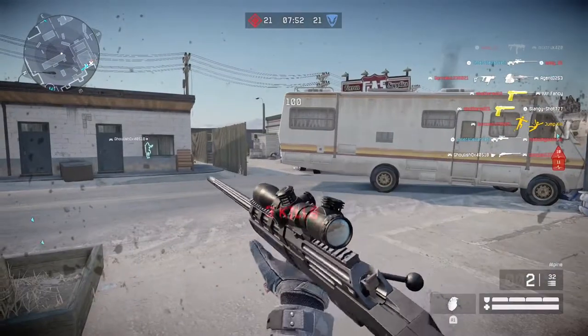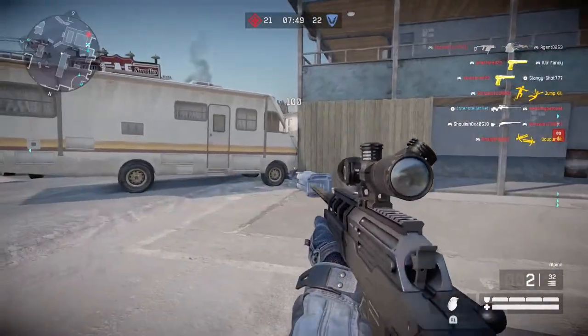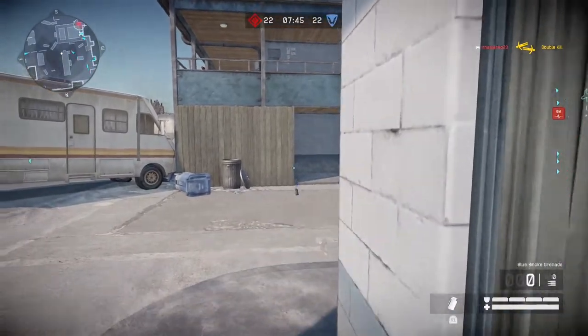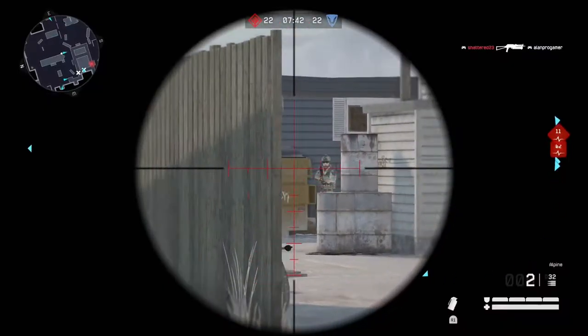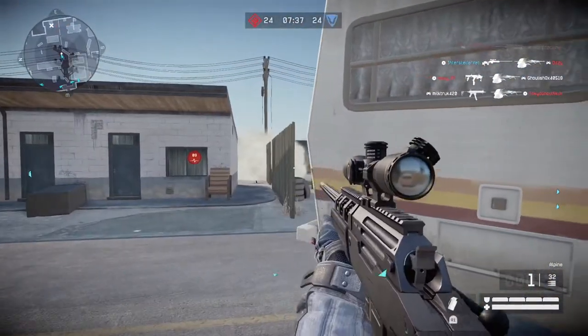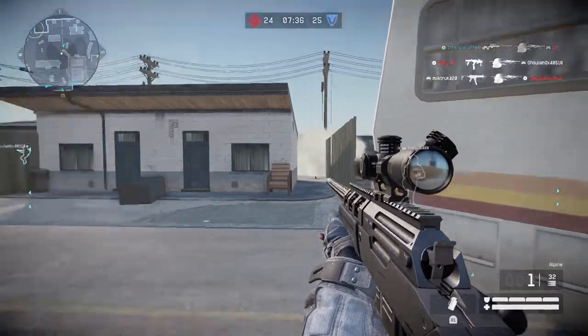They're upstairs, right? I'm throwing a smoke over there so that should give me extra protection. My teammate just died there, which means there has to be a guy there, obviously.